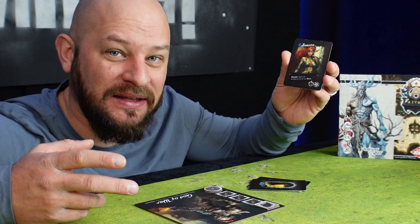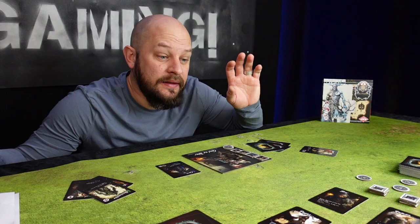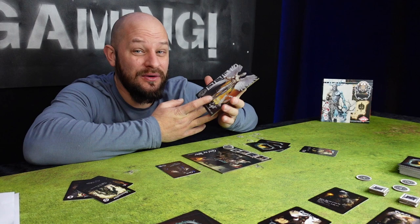Which brings us to the third main action: using one of your followers' worship ability. If a follower has the worship symbol in the bottom right corner, you can play them and place them next to your relay. This activates that follower's protection and they will protect your relay in different ways. You need to place them on the table to activate them — having them in your hand won't help you. During your turn you can also choose to simply pass and do nothing at all.